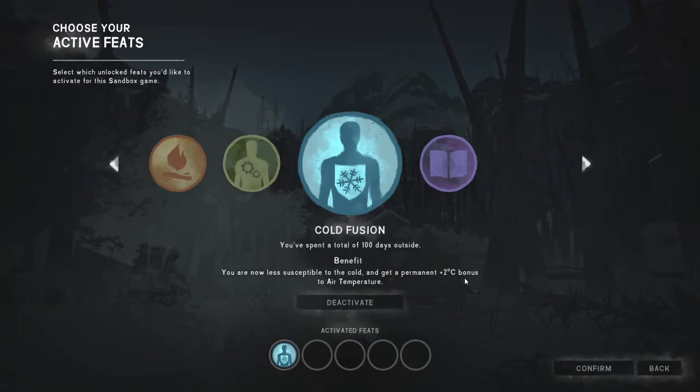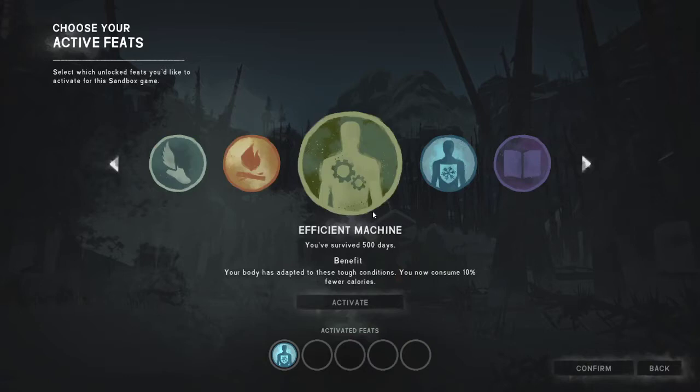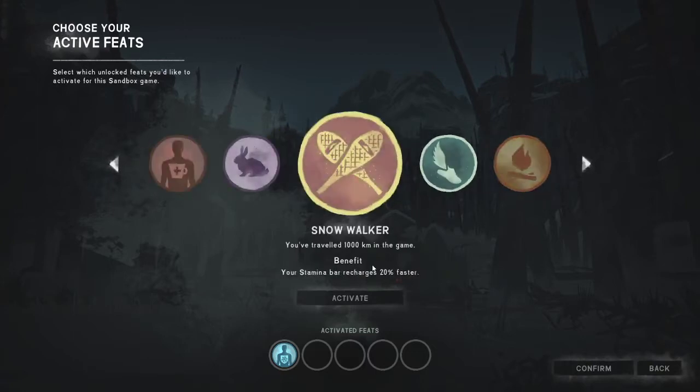Two degrees warmth bonus doesn't sound like much, but in the early game it can make the difference between being cold or warm in a cave or building you enter. It can also be used in the late game to make it easier to stay warm in the afternoon, with or without a bear coat. You can use Efficient Machine to make your calories more effective, but if we end up going to Ash Canyon that'll be pointless because we'll be filled with food from cattails. I prefer going for Snowwalker because the stamina bar recharges 20% faster, meaning you effectively run 20% more — and in the early game you want to run a lot because you're going to be cold and moving from place to place. So I'm going to go for these two.